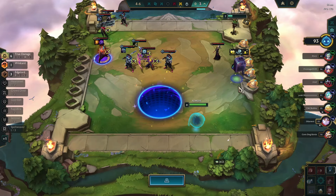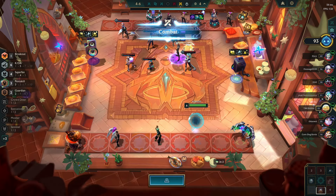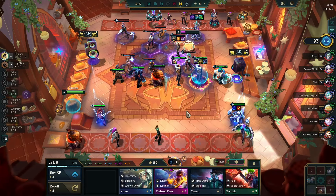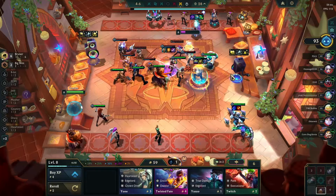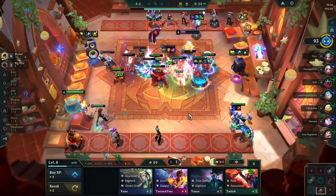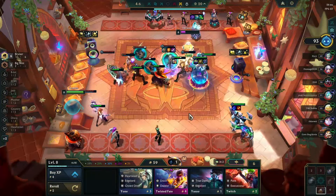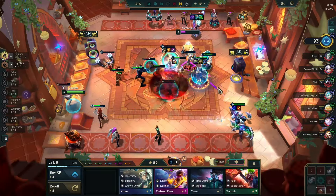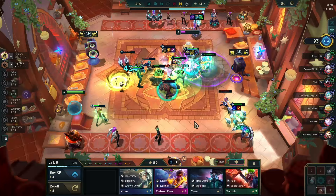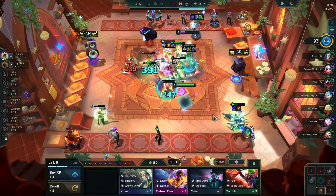Let's see here - six True Damage, two-item Yasuo, looks like KDA then Kill, six eight-bit. I'm not scared of this because it's a one-star Sett. We have Red Buff for anti-heal for the Zed/Viego. Even if we do lose, I'm sure we'll be fine - we won't lose by that much. Another Akali player - we have level 9, too many Akali players in this lobby.